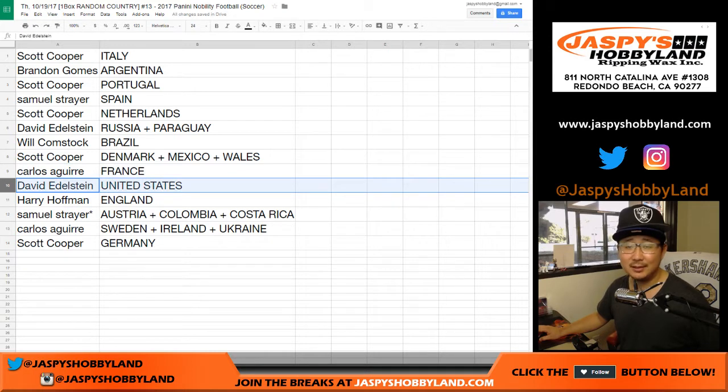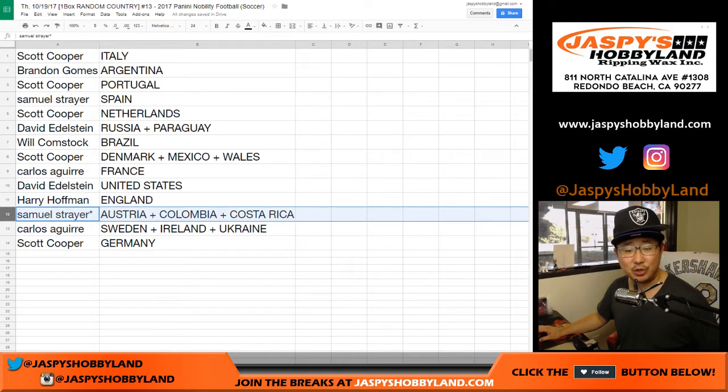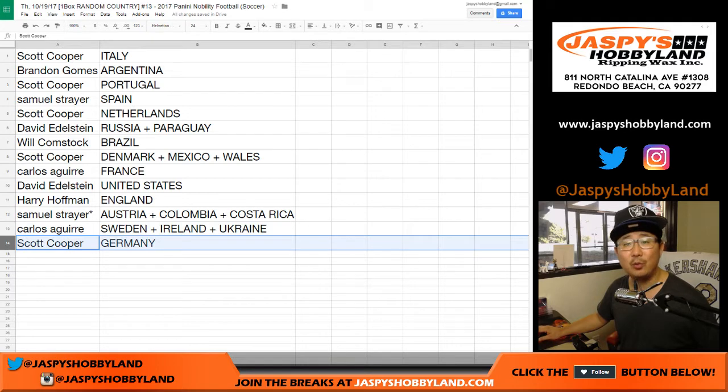Carlos with France. Edelstein with the United States. Unbelievable — United States. Harry Hoffman, England. Sam with Austria. Colombia, Costa Rica with your last spot, Mojo. Carlos with Sweden. Ireland. Ukraine. Coop with the Germans.